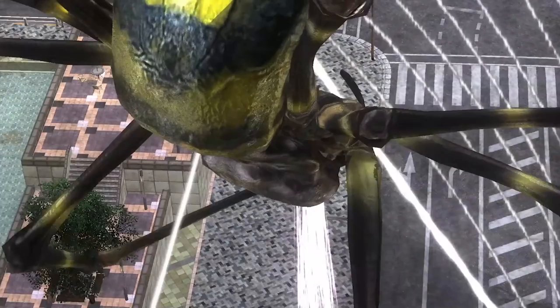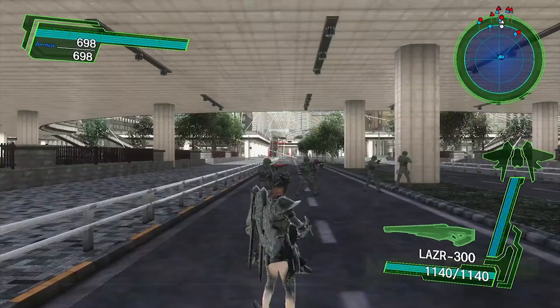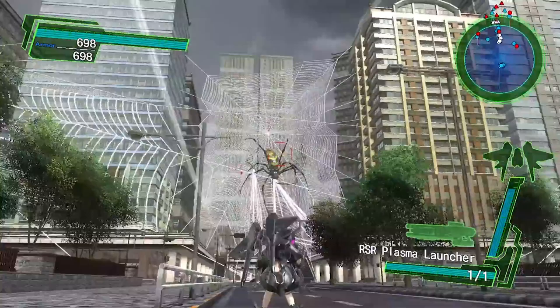There are a bunch of Wing Divers who all look remarkably similar, trapped in giant mutant alien spider webs. It's up to you to save them by destroying the really big spiders. This level is actually pretty easy.